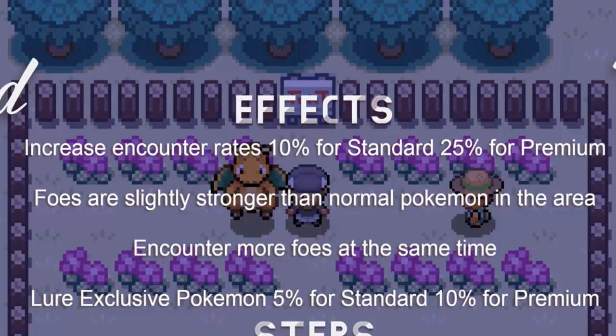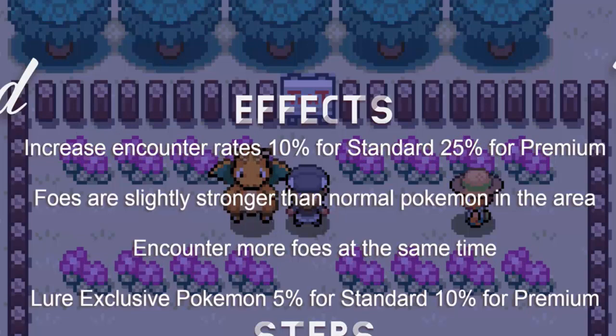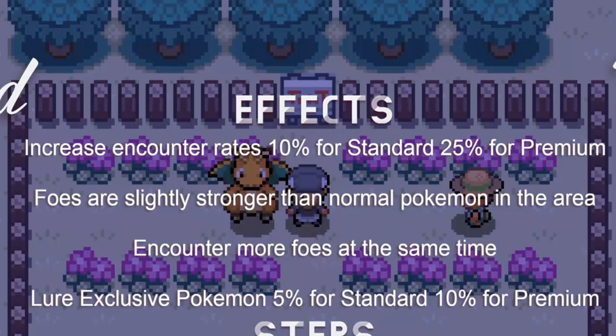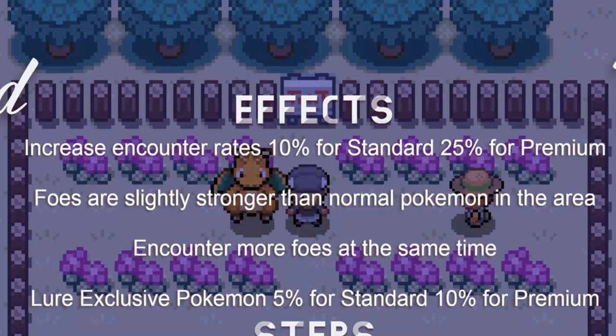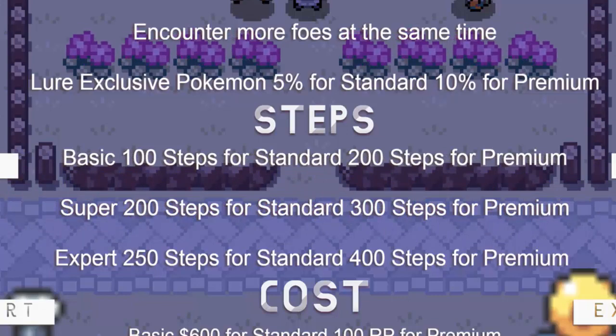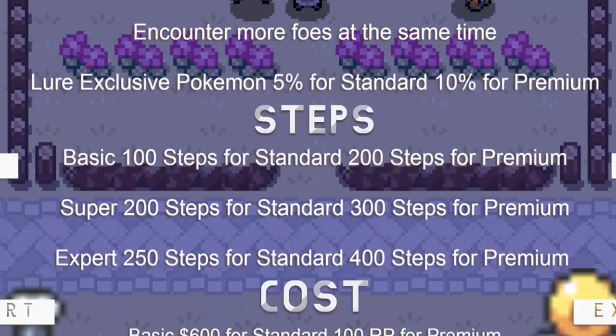Foes are slightly stronger than normal Pokemon in the area. You encounter more foes at the same time, so we can have double battles and triple battles. Lure exclusive Pokemon spawn rates are 5% for Standard and 10% for Premium. Premium Lures also feature small hoards of 3 that may increase in size, and if you encounter a shiny Pokemon, the shiny rate for that Pokemon is increased by 25%. Lures also range in strength: Basic Lures are 100 steps for Standard or 200 steps for Premium. Super Lures are 200 steps for Standard or 300 steps for Premium. Expert Lures are 250 steps for Standard or 400 steps for Premium.